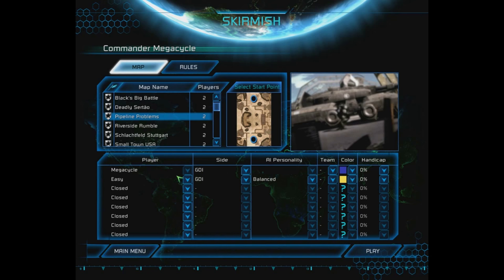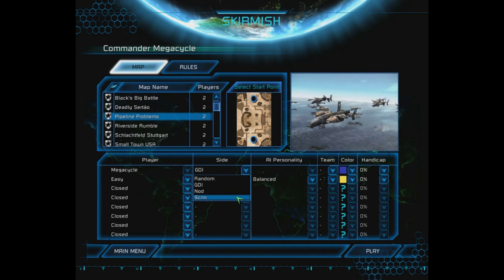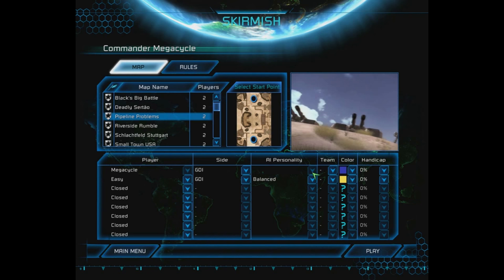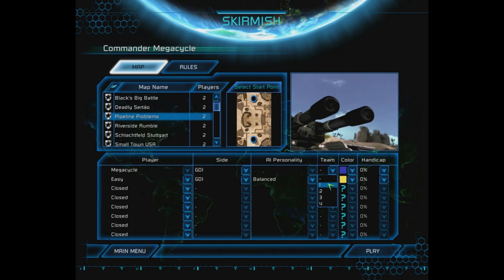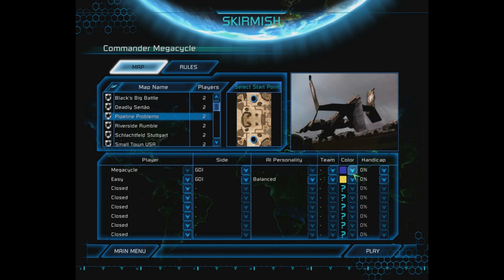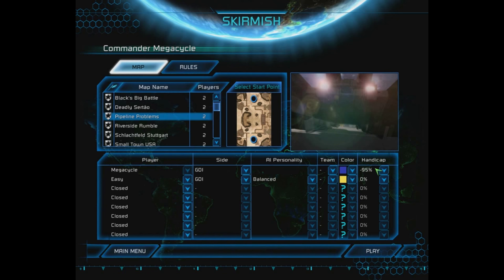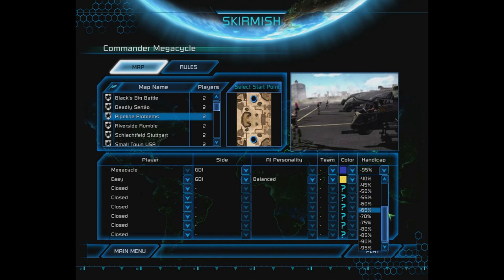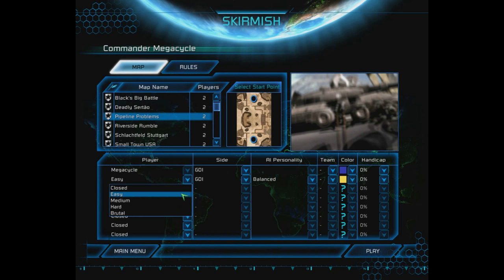This game has a list of players on the left. I'm going as myself — Megacycle — on the side of the Global Defense Initiative, or GDI. There are several other sides: NOD, or the Brotherhood of NOD, and the Scrin. If you're playing against an AI, they have a personality we'll go over in a minute. You can set up teams, choose your army color, and in Command and Conquer 3, you're also allowed a handicap which affects unit battle effectiveness.